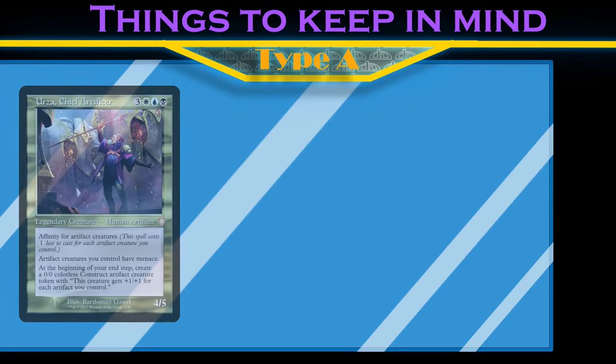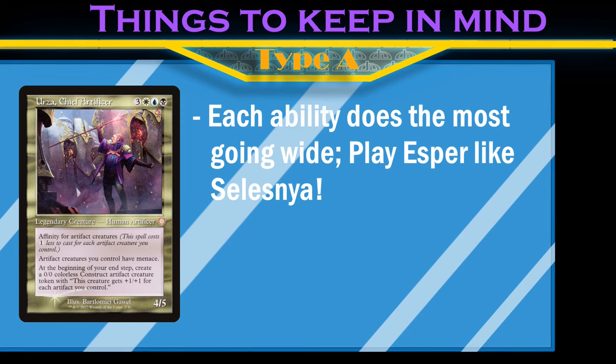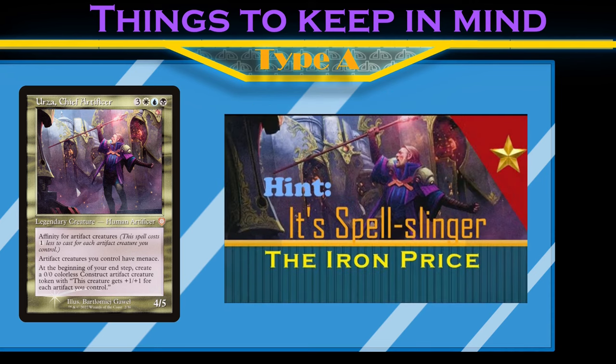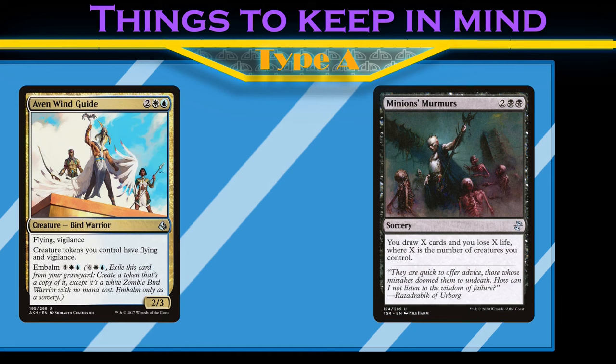Urza has three abilities, each of which ask us to go wide with artifact creatures. Since Urza generates value over time, we're getting the most out of him when we can play him as early as possible and protect him while he's in play. But there's a bit of a hiccup. In the first iteration of the deck, we noticed that the artifact creatures most played in the deck aren't actually very good at accomplishing all three of these goals. So instead, we used sneaky token synergies and capitalized on the dual typings of our creatures to overwhelm our opponents.